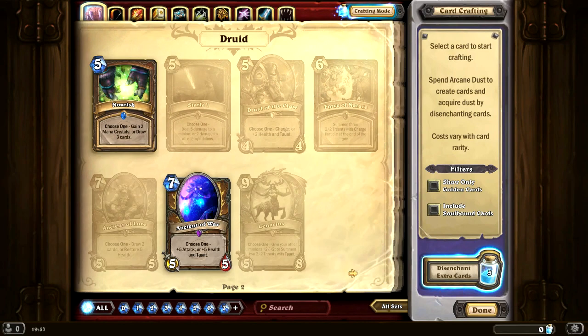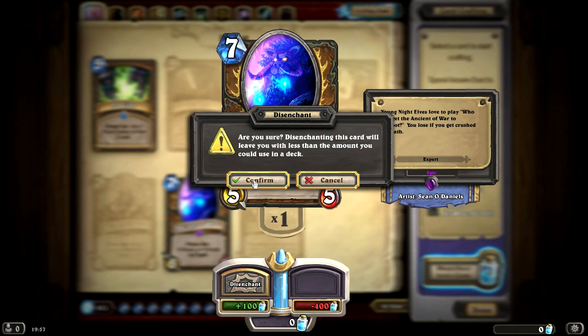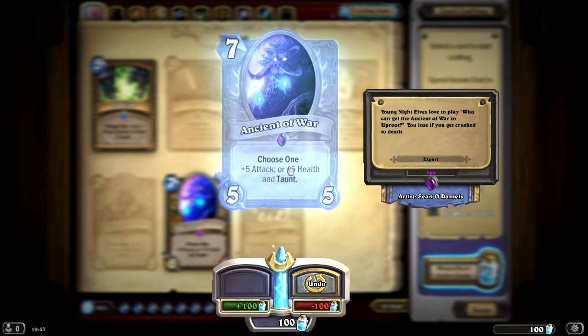I'm going to be quite happy to get rid of some of the Mythic and Rare cards that we have that we're not going to use for a while. I don't think I'm going to be playing as the Druid class for quite a while, and we actually have a Mythic Ancient of War here that we can disenchant for 100 Arcane Dust - essentially this guy becomes one Blademaster. So let's get rid of him. 100 Arcane Dust in the belly.